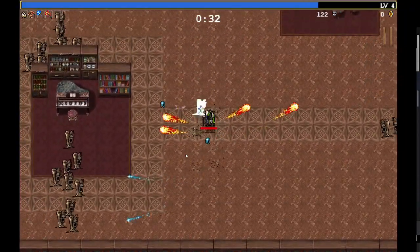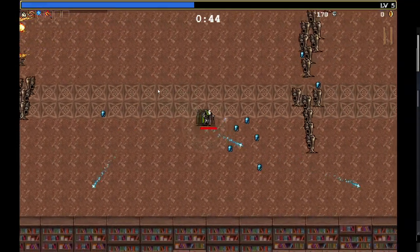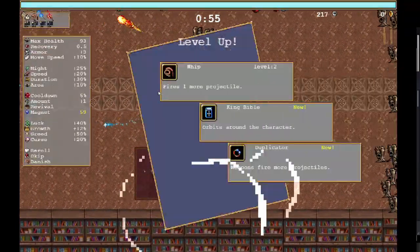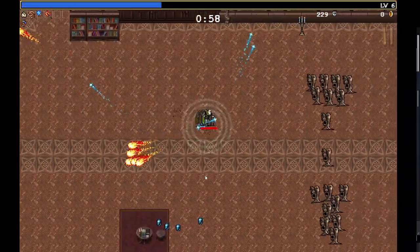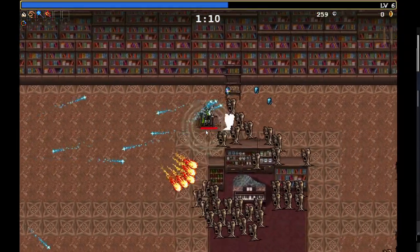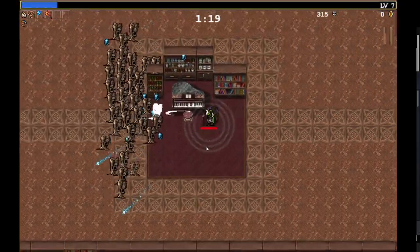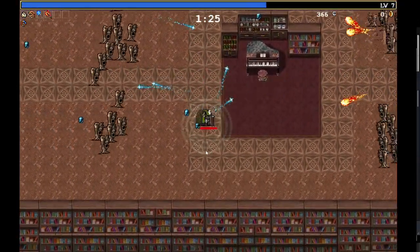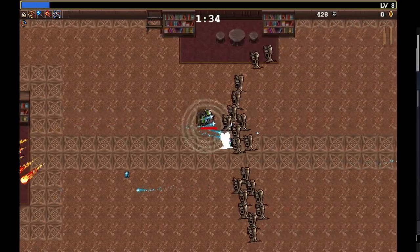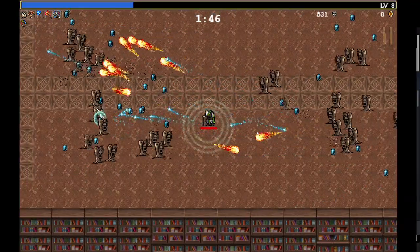I like Poe because he can just walk into the lower-level enemies. I'm glad to see they haven't changed that. He might be slower, but it doesn't matter because anybody who runs into him dies. Duplicator goes with Lightning Ring, I think. That'll be good for damage later on. Come at me, bros.